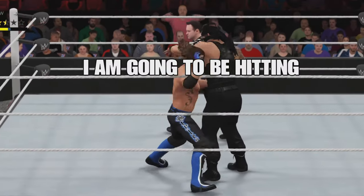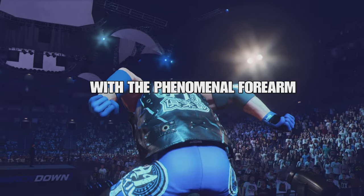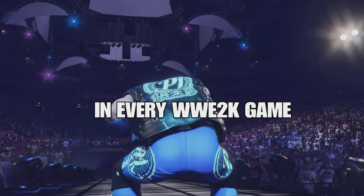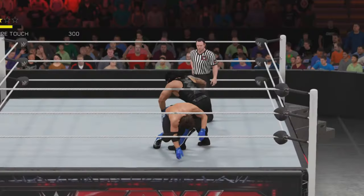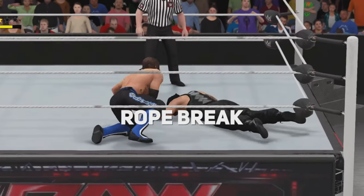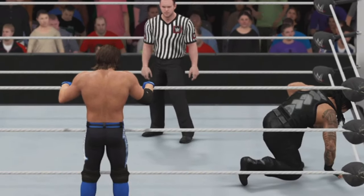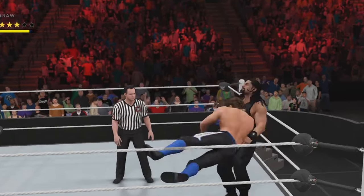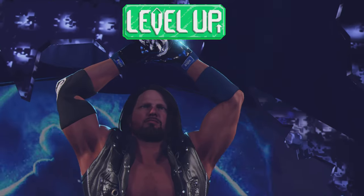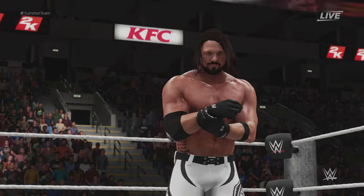Today, beautiful people, I am going to be hitting the phenomenal forearm in every WWE 2K game. Let's go — starting with WWE 2K17. We try to hit the calf crusher but there's a rope break by the referee. AJ Styles is back and looking for the phenomenal forearm — and he connects! That puts 2K17 in the books.